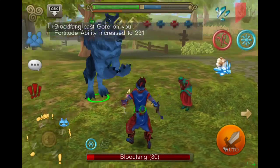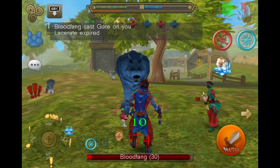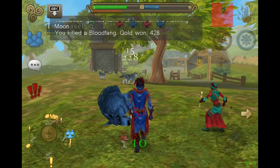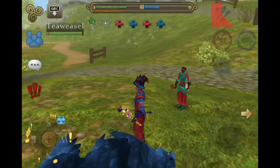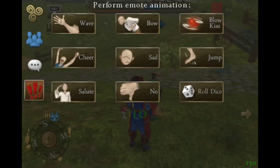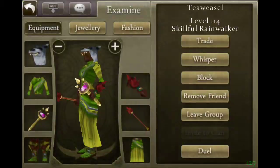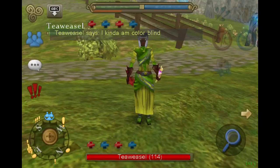So we're just going to kill this, and then after this we kill Bloodfang, and I'm going to show you my favorite crystal armor set. So here it is — this is my favorite armor here. Basically he's not wearing the helm, which just makes it look better.